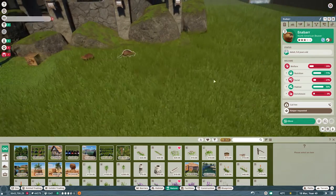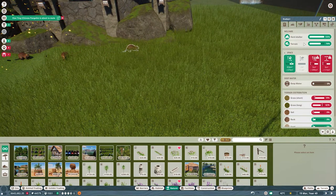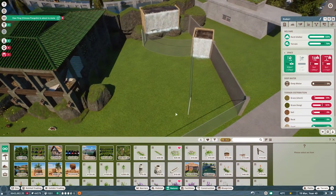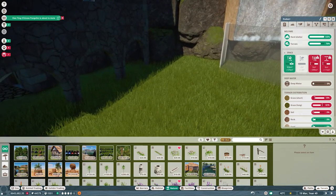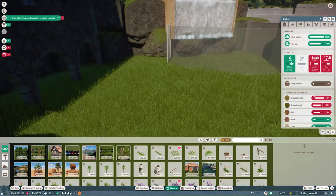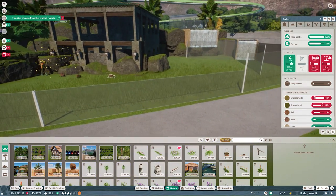We have unhappy beavers — they're really unhappy. I tried to get their water in but I guess I didn't make it deep enough and there's just not enough water surface either. I'll work on that — like I said at the beginning, the next video will have the solution to their water problem.